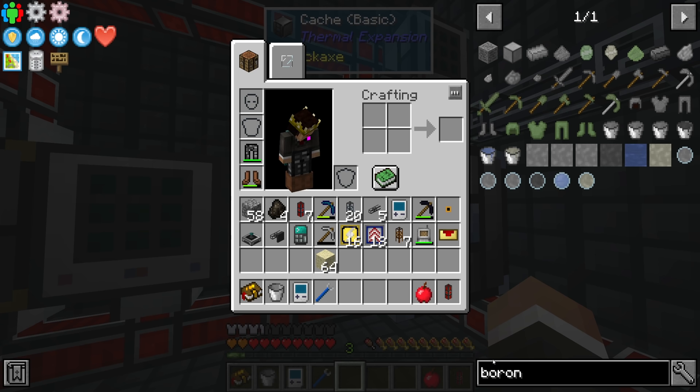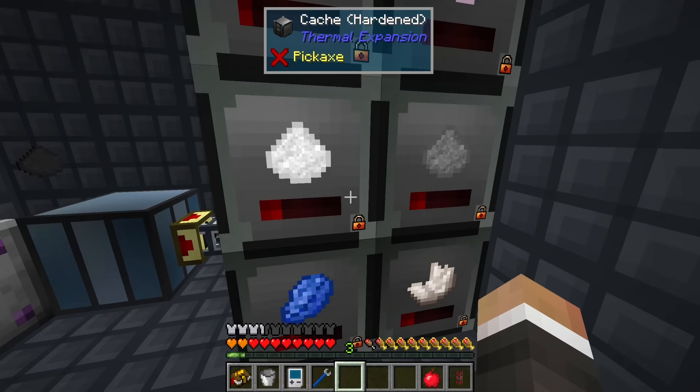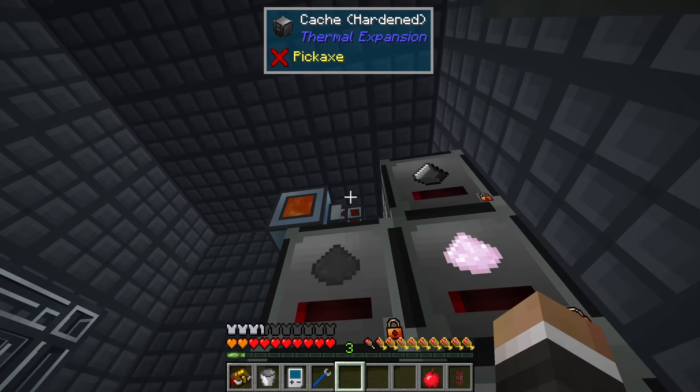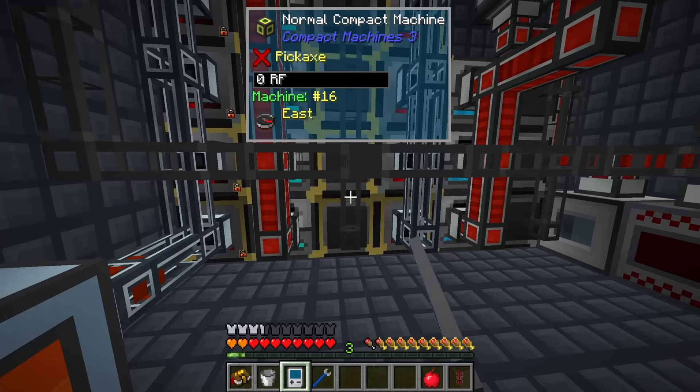We now have 76 steel blocks to craft within today's stream, which should be enough, but we're going to need a lot of steel for all the coolers, reactor casing, and parts to make a bigger fusion reactor. Other than that, I've also upgraded all of these with hardened upgrade kits and got rid of one of the caches I had for nether quartz.